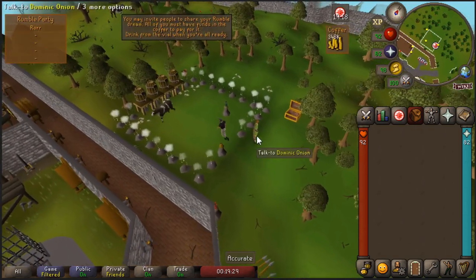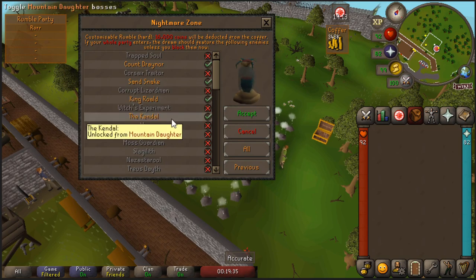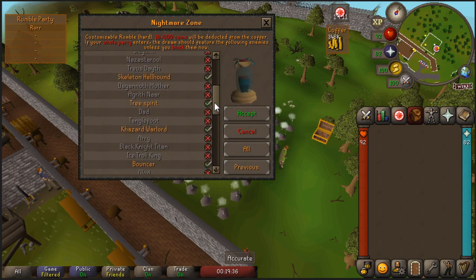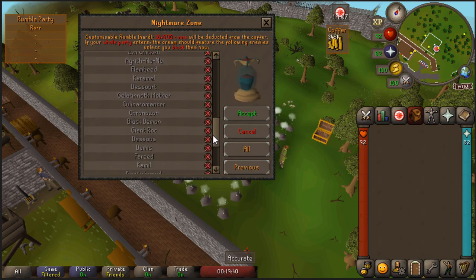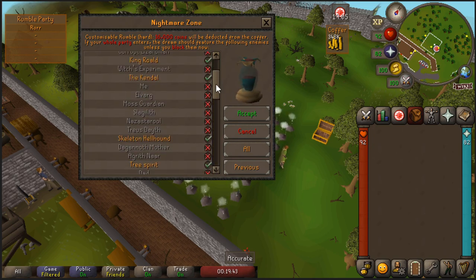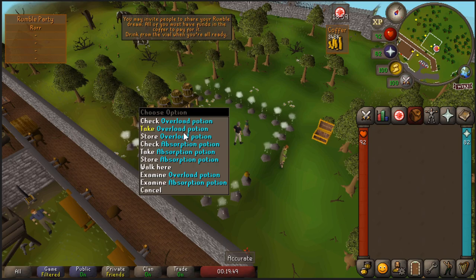The monsters I will be killing are Condrainer, Sand Snake, King Roald, The Candle, Skeleton Hellhound, Tree Spirit, Khazard Warlord, and Bouncer. The more monsters you set up, the more points you get per monster. This is just a list of monsters with low defensive stats that are easy to train on.